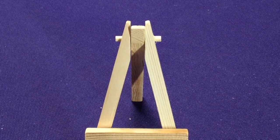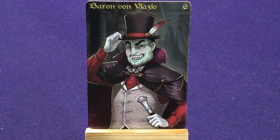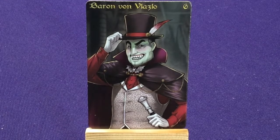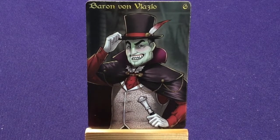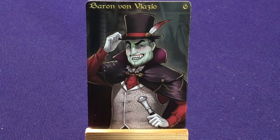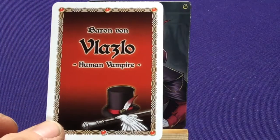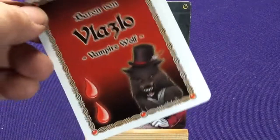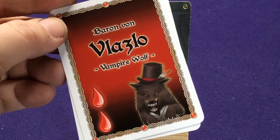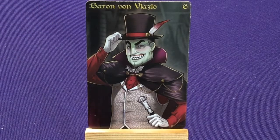Now let's get to our last villain, who has a very interesting and unique deck: Baron von Vlazbo, our Vampire. He's got a little bit different deck than everybody else. Everyone usually has a deck of a certain size, but he has a smaller deck because he has two form decks and he changes into them. He is normally a Human Vampire — shown by his cool hat, gloves, and cane. He can also become a Vampire Werewolf, and he also has a Vampire Bat form.